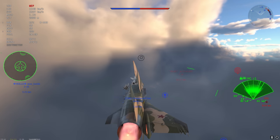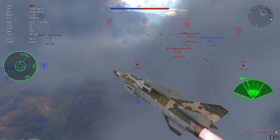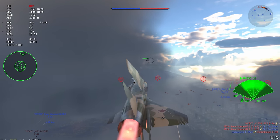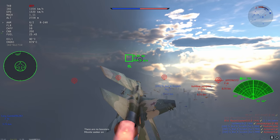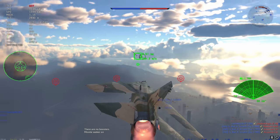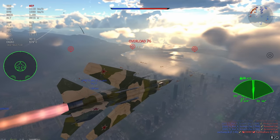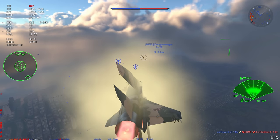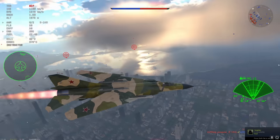I'd like to point out the 8.3 to 10.3 compression. We start off with things like the MiG-15, and end up with planes fighting them at around 9.3 that are Mach 2 capable. The A5 Sabre versus the SU-7 isn't exactly fair, nor is the MiG-19 nor the Lightning — these are subsonic planes fighting Mach 2 capable planes.